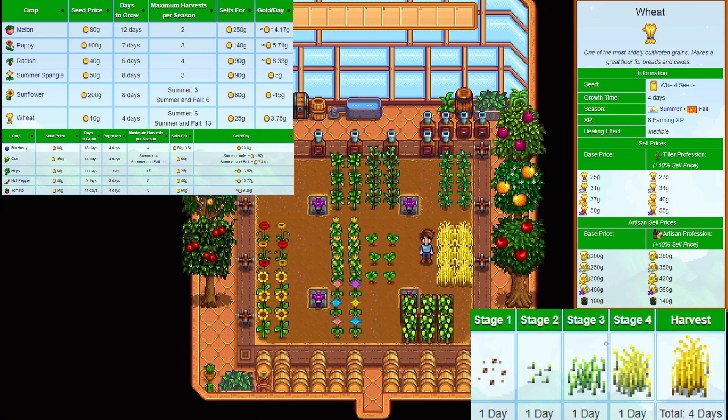Next up is wheat, which is something you also need for the community centre. You need 10 of them total and since the 1.5 patch they don't all need to be the same quality. Buy them for 10 gold and they sell for 25 gold. They can grow all the way through summer and fall — 6 harvests in summer and 13 total if you include fall.